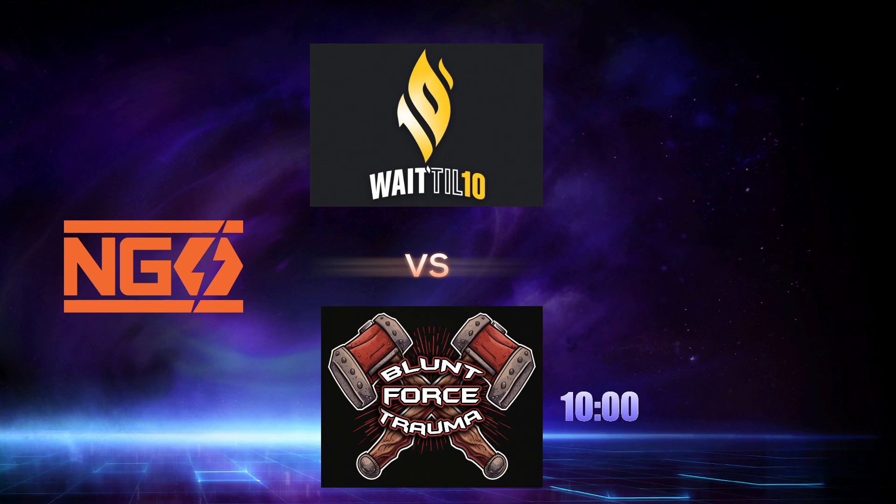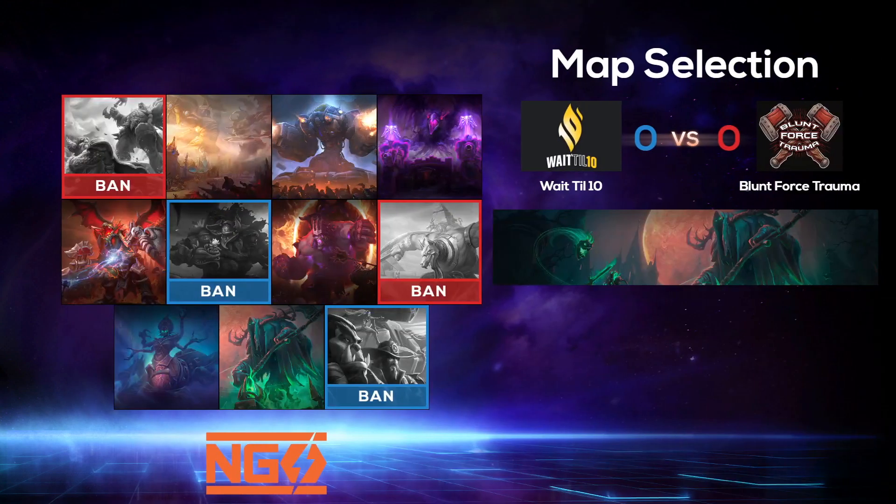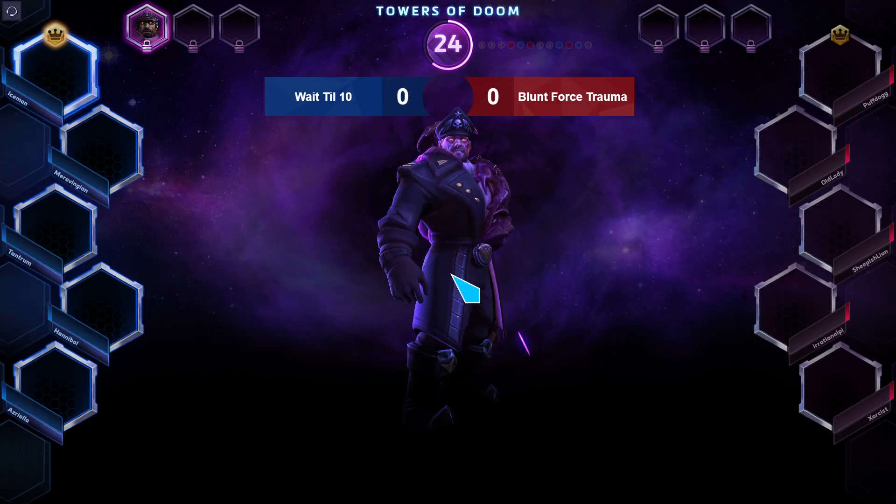Welcome to the next NGS game. We're going to Div D East with Wait Till 10 versus Blunt Force Trauma. The first map is Towers of Doom and the draft is ready, so let's get right into it.